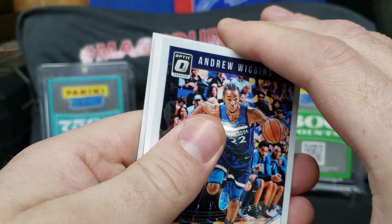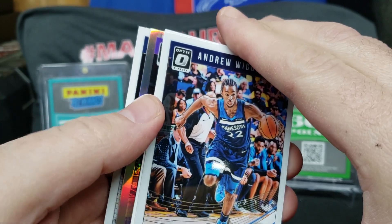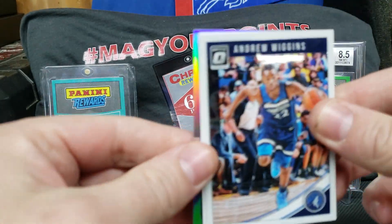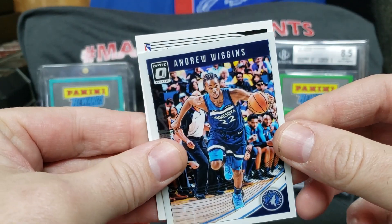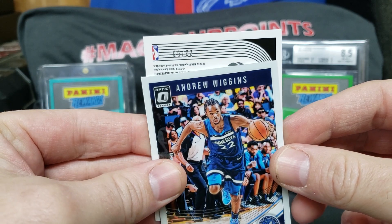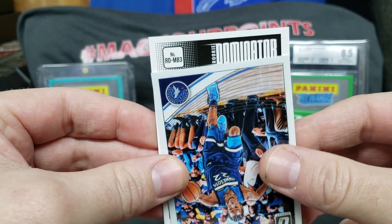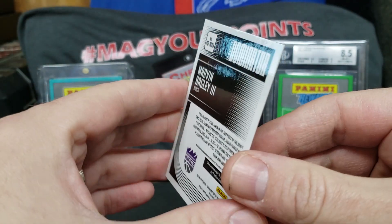Ricky likes the basketball. There is one auto per box and I think we may have just pulled it. We got a Jamal Murray, we got a Zach Randolph, Andrew Wiggins is on the front. And we got an auto that's number 22 out of 50 — it's a sticker auto though. Rookie Dominator — Marvin Bagley the Third.